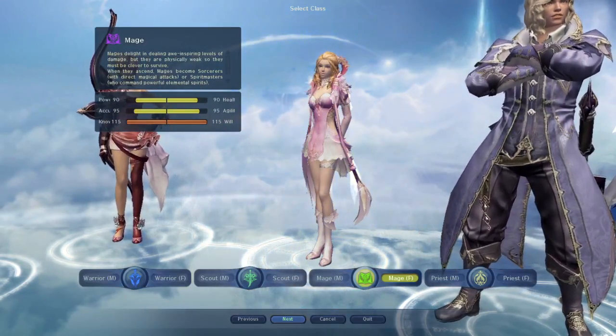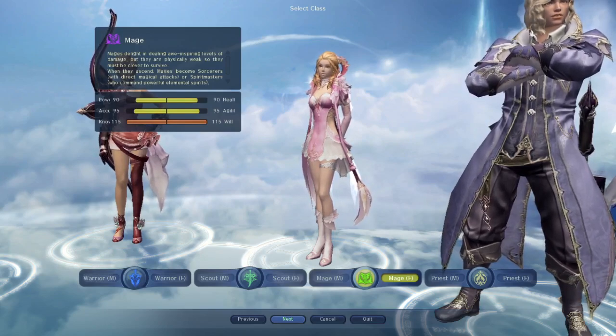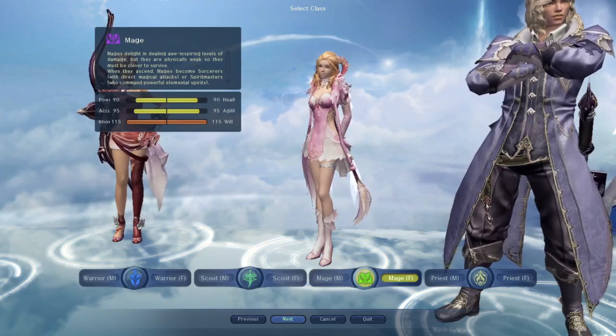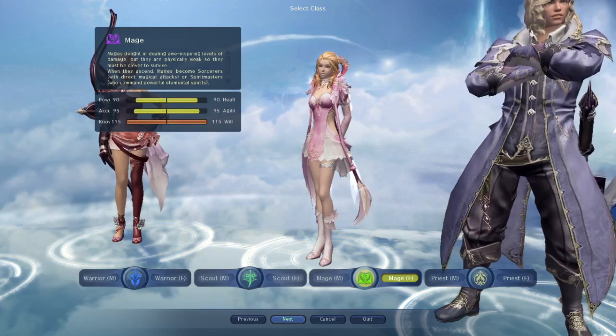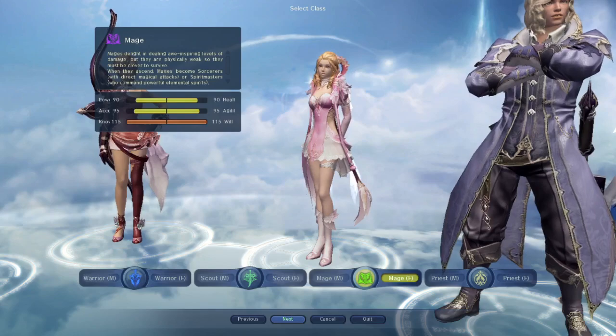Let's talk about mages. The first class we are going to talk about here is Sorcerer. Sorcerer is a ranged magical class, can use spellbook or orb as weapon. It has insane high damage, but it's really squishy — it's called a glass cannon. If you play MMORPGs, then you know what that means. It wears cloth armor. Regarding group gameplay, you will be needed for PvE because of high damage, and for PvP also because of high damage and CC skills.